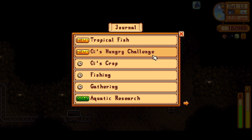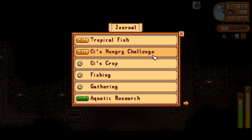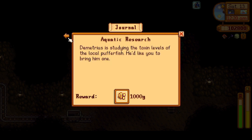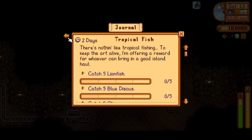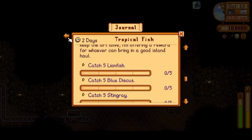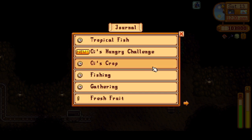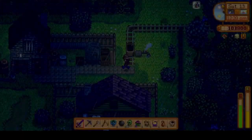I did have this quest for Clint to collect some ores, and I did. So maybe we'll go try delivering that. Let's accept this $1,000 reward for the pufferfish to Demetrius. We still have to do the tropical fishing — we'll have to do that tomorrow then. Let's go see if we can deliver the ores to Clint.